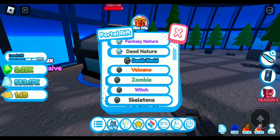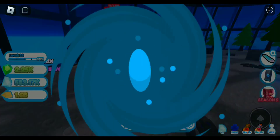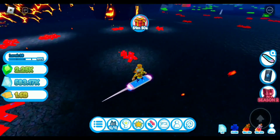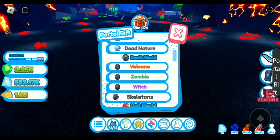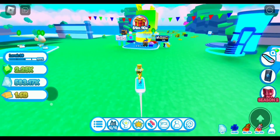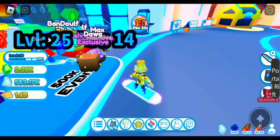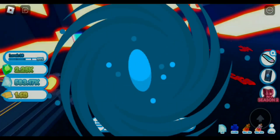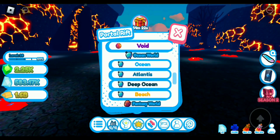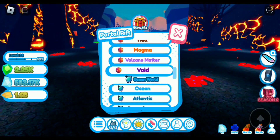Another grinding tip: when you're in the volcano zone, grind in the first area until you have 250,000 coins while buying pets from the other eggs along the way. Once you have enough, go buy one of those eggs and you can get a 1k pet, then go back to volcano and grind all the way through until about ocean world, until you need better pets from the eggs.